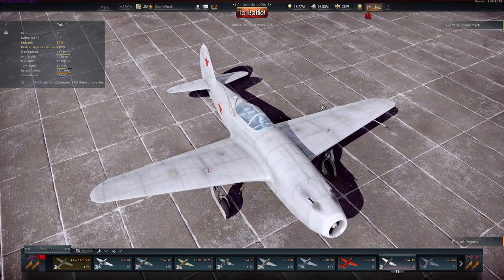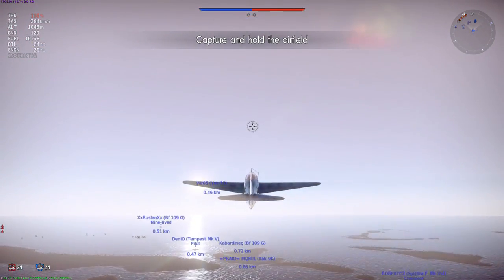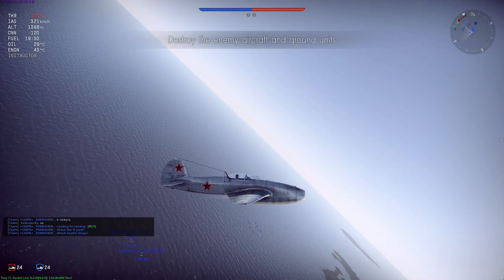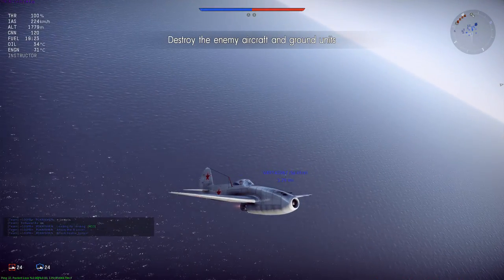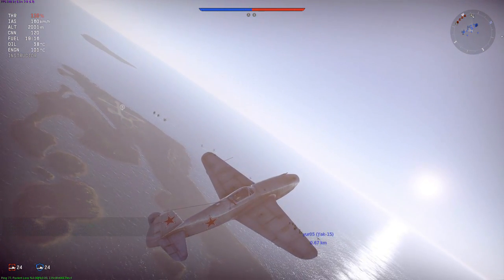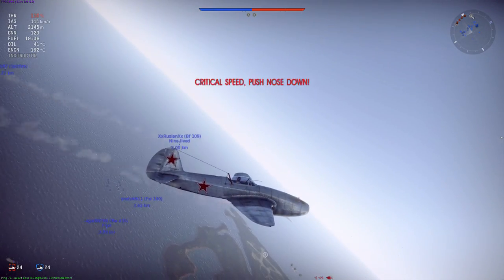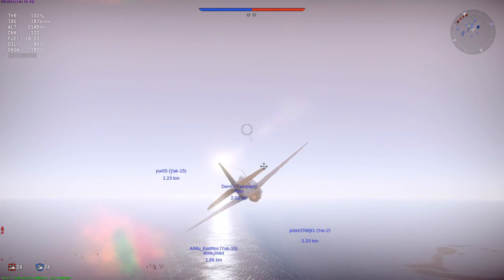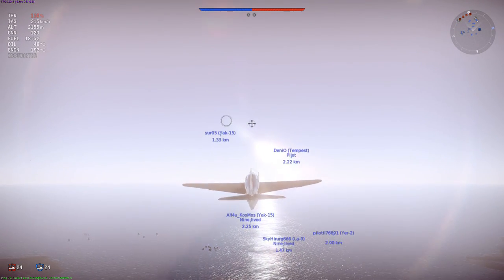Okay, I'm not excited to go out in this plane but let's do it. Here we are in a match on Peleliu — I'm definitely not going to cap that point. Watch how I climb here and how fast this thing loses speed. This is not too steep an angle for any normal jet, but I'm losing speed rapidly. One thing I do really like about this plane — watch when we approach stalling speed, it doesn't just nose-dive completely. It goes quite flat, it just kind of glides, which is nice.